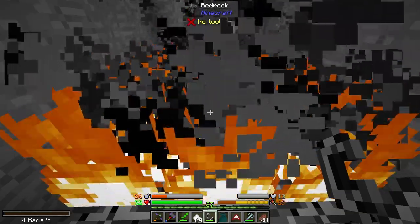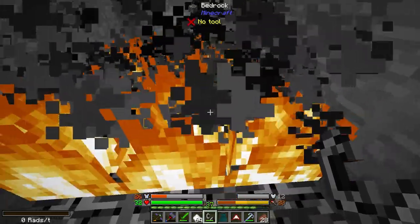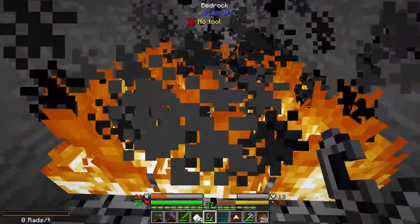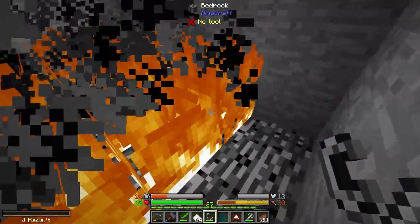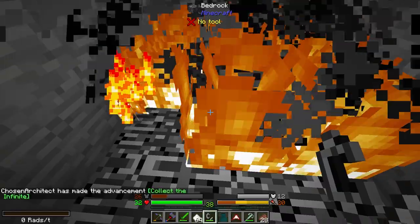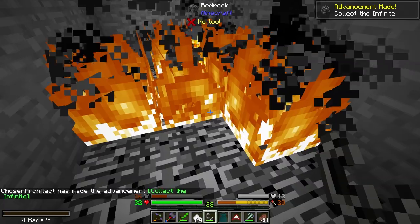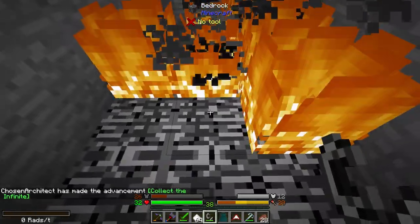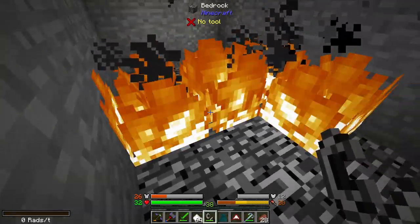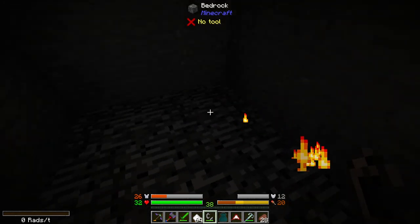I'm going to stand here as this is on fire and it's going to take a little bit of time. This is how you're going to get infinity, which you're going to need in order to make any of the gears or anything needed for Ender IO. There you go — we got our grains of infinity. I think it's a 50% chance, so if a fire goes out, it doesn't necessarily mean you're going to get the infinity. Also, the infinity is fireproof, as you can tell.